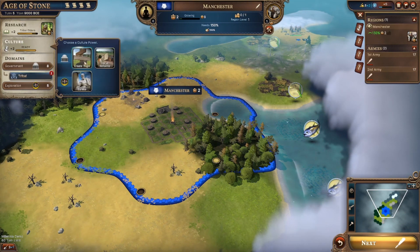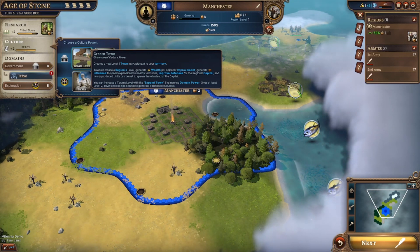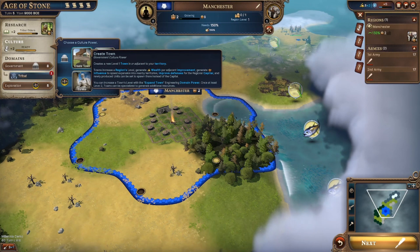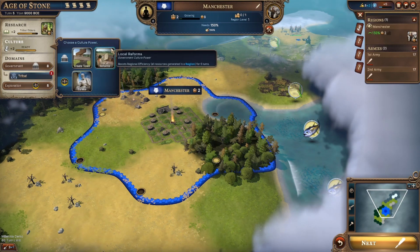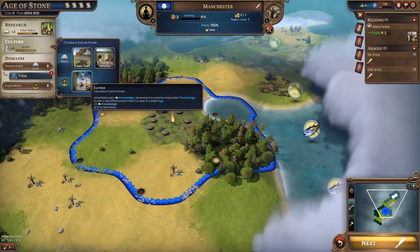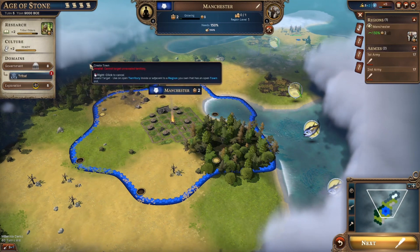Culture ready. Great town - a new level one town in or adjacent to your territory. Towns increase a region's level, generate wealth, but improvement generates influence to speed. What are the other ones? Local reforms - government cultural power. Exploration culture - immediately gain knowledge, advancing currently researched technology. There's no point to that right now. Let's have that. We have poo... hole? Where are my soldiers?